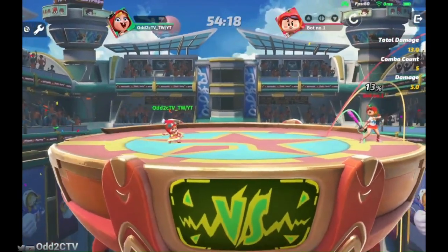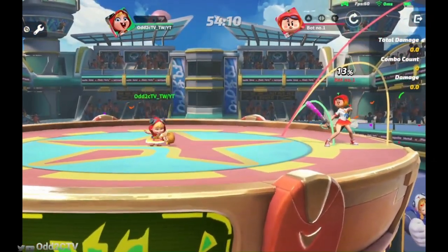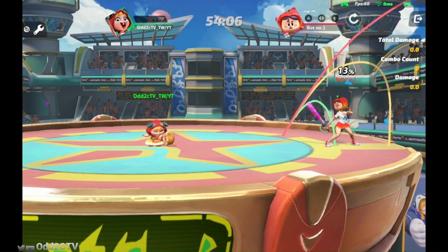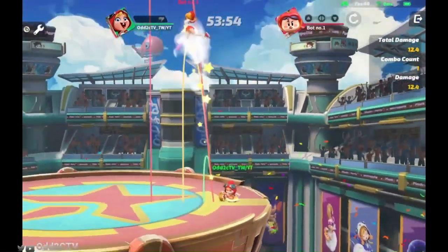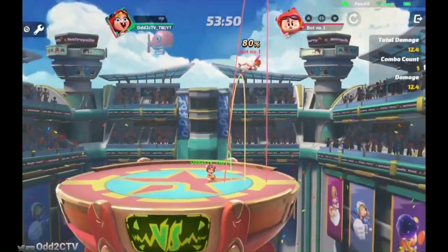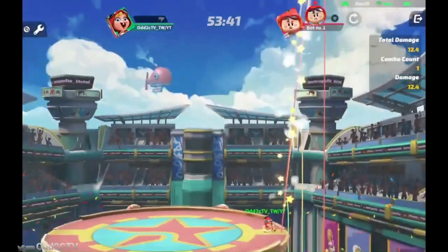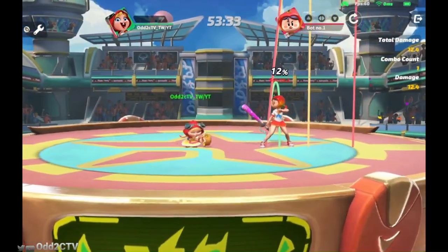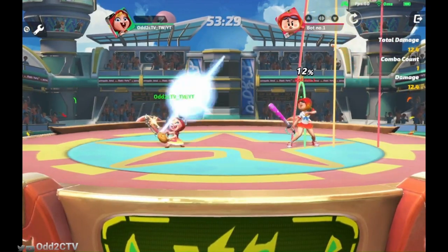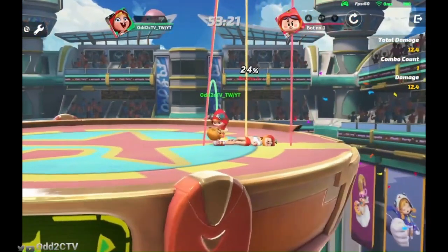Let's get into one of Chili's strongest moves — her up strong. It doesn't have much end lag; you can spam it fairly quickly. Chili's chainsaw moves hit extremely hard. You can get kills with it around 100 percent. It's a very good kill move to just throw out — dash back and up strong — because opponents have to respect it. It's a very strong move, and if they try to parry and miss it, they just get blown up.